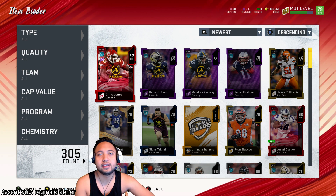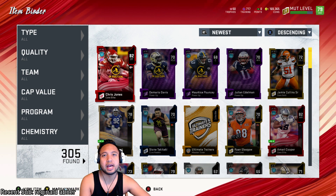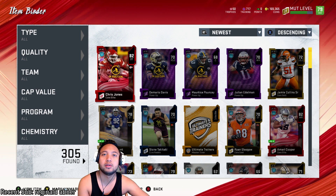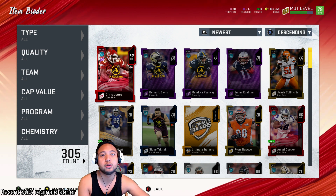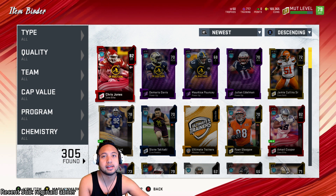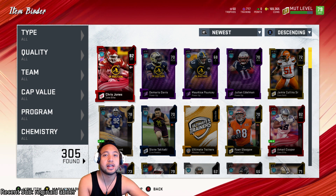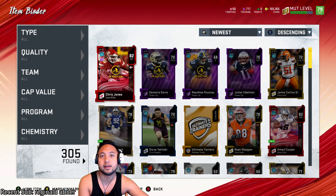Hello everyone, how's it going? Deadly Deed here. Today I'm going to be showing you how to make coins in Madden NFL 20, and we're not going to be using the sniping method. We're going to do the exchange method, as I now call it. Shout out to Reaper for commenting this in one of my videos — I actually didn't know about this before, so he definitely gets all the credit.